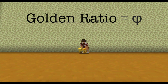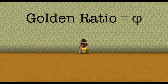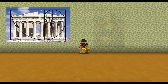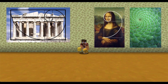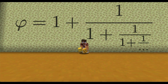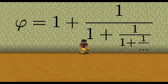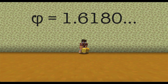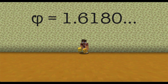The golden ratio, which is denoted by the Greek letter phi, is arguably one of the most famous mathematical constants. It appears in architecture, art, nature, and of course mathematics. Expressed as a continuous fraction, phi is equal to 1 plus 1 over 1 plus 1 over 1 plus 1 over, and on forever. However, the value of phi to four decimal places is phi equals 1.6180.